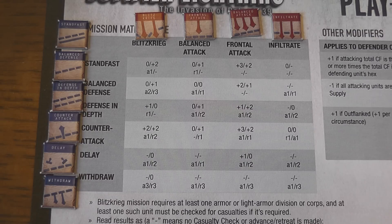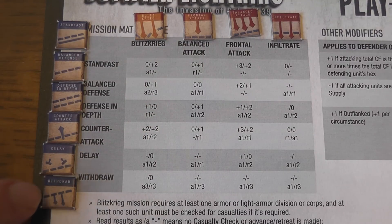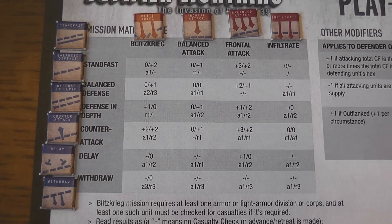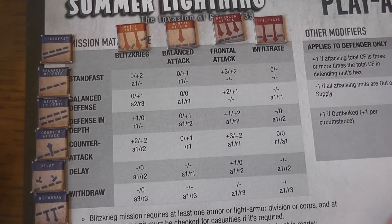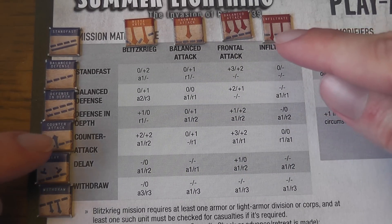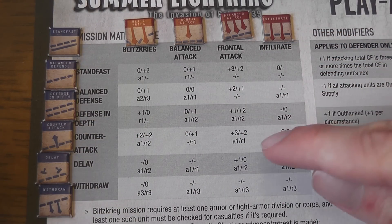But what you really want to know is not about movement — you want to know how combat works. Combat is resolved using this mission matrix, with six chits representing defensive missions and four chits representing attack missions. The players will each secretly choose a chit — the defender chooses one of the defensive chits and the attacker one of the attack chits — then they reveal their choices and cross-reference their selections to see the impact on that combat.